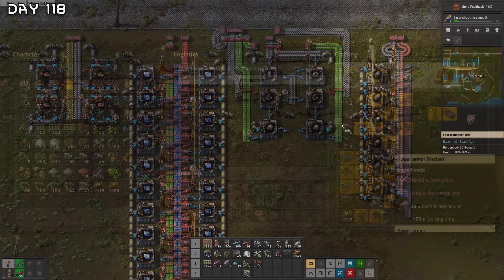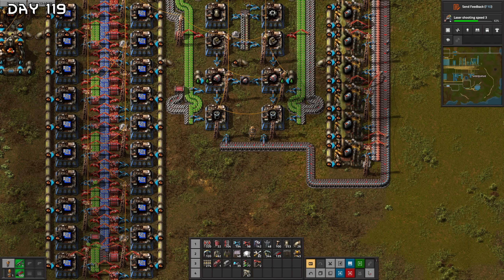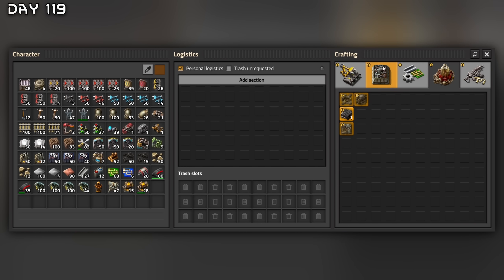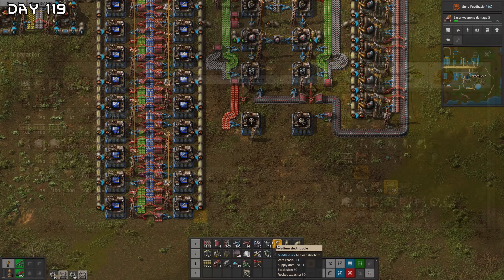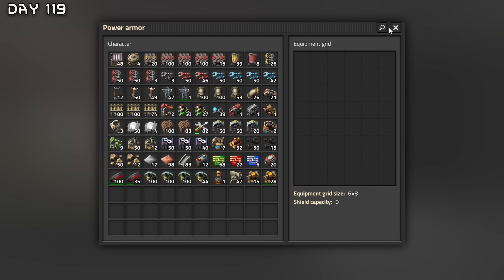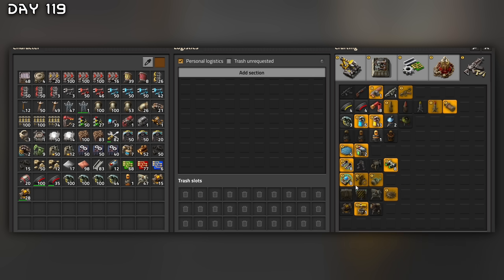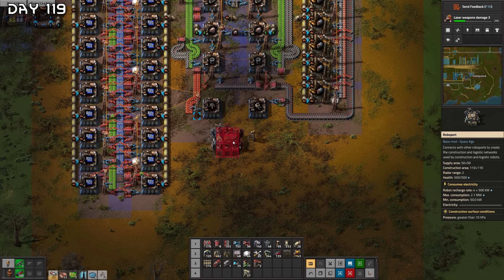Now we can make some flying robot frames — 30 electric engine units, way more than enough. I just need a processing unit to manually craft it. Flying robot frame — construction and logistic robots. I'll also need some robo ports; that is quite expensive. Robots, look at them! Power armor as well — larger inventory, discharge defense remote. Not a lot of equipment grid capacity but it will do. I need a personal robo port, exoskeleton — that will be very nice.